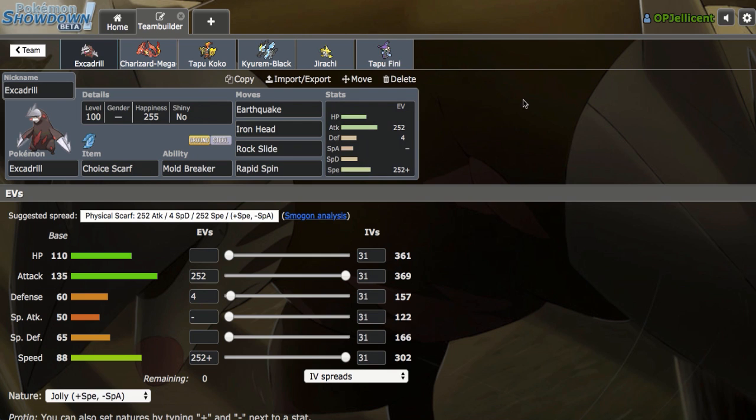I'm going to be recording around Scarf Excadrill right here. We have three attacks plus Rapid Spin - really nice late game cleaner. Unfortunately it is outsped by a lot of other common Scarfers like Kartana and Blacephalon, but I think we can make it work. We have Max Speed Jolly, of course, just to maximize speed potential against Lando, because Lando Scarf doesn't actually run Max Speed Jolly, so that can help us out. We have Max Attack Drill right here too.